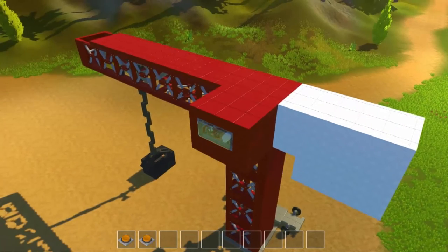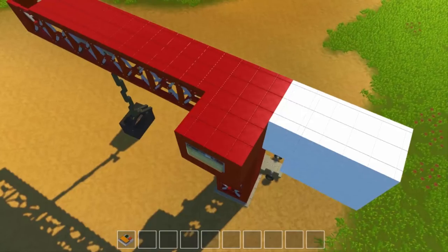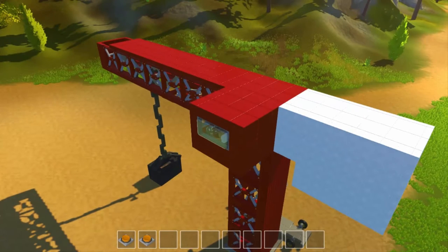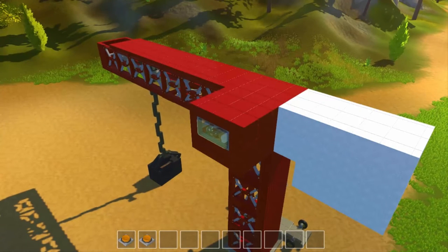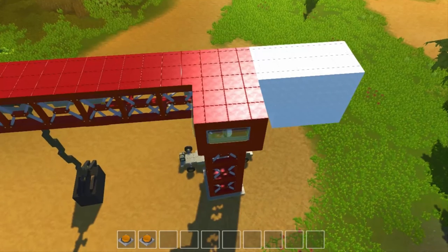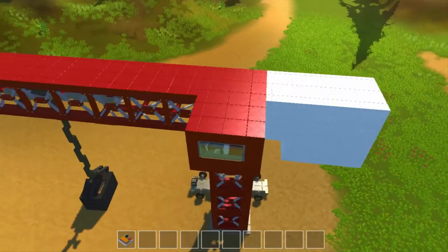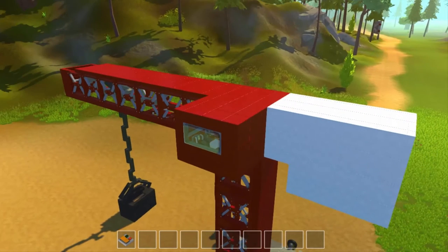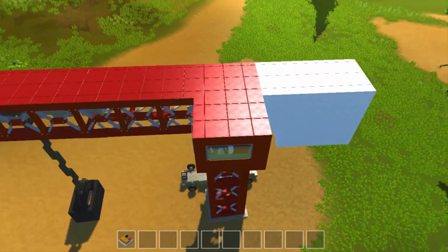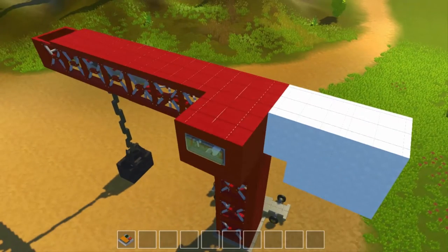We're going to move along a bit by pressing T and one. We're going to move forward by pressing W and see if we can reach. I'm not sure if it's as far as it'll go. There we go. Now we're going to press one. The download will be in the description and you're free just to check it out. Seven frames a second — that's not good.